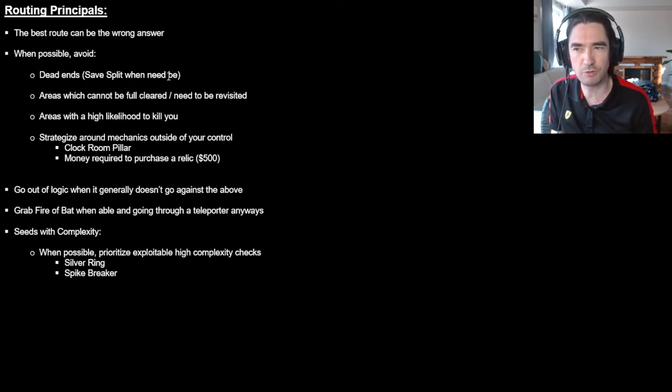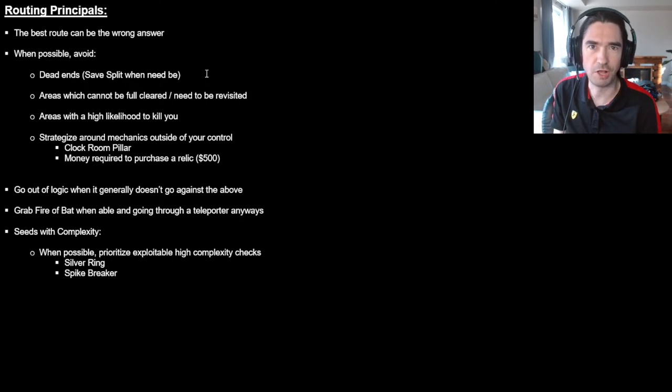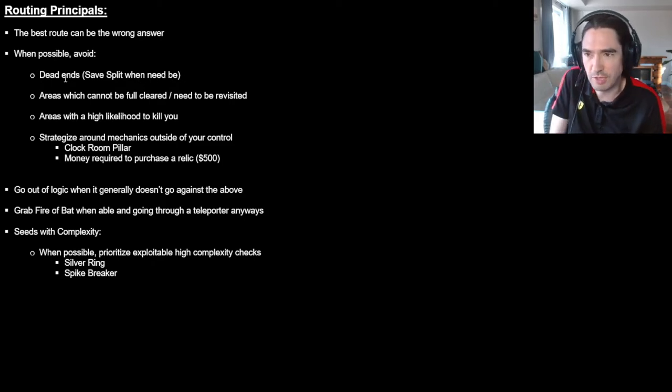The biggest thing is you want to avoid dead ends. Now you might say, 'but DoonaDog, there are dead ends I have to go to — I have to go to entrance, for instance.' And that's cool. It's just that we want to avoid dead ends as much as possible, especially at the beginning. We're eventually going to have to go through a bunch anyways, but you want to prioritize areas that are not dead ends so you can just keep going and tread new ground. When you have to go through a dead end, save splitting can be great if the distance is pretty long, in particular for entrance. Otherwise, just bite the bullet and do it.